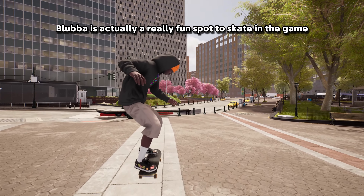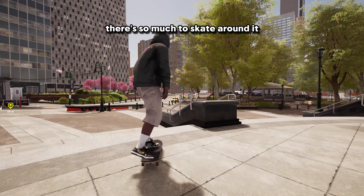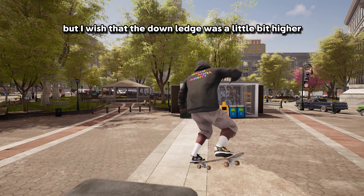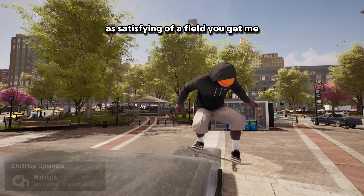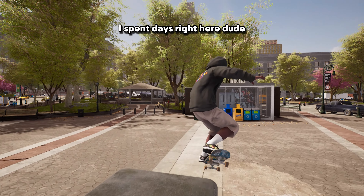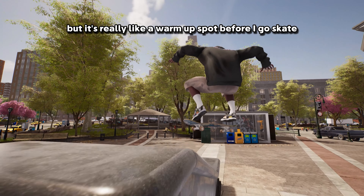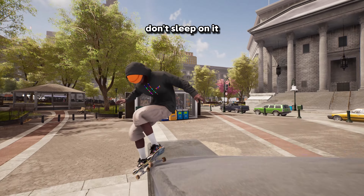Blubba is actually a really fun spot to skate in the game — there's so much to skate around it, but the ledges themselves are kind of small. The one with the rails is kind of fun. I like to do double grinds, and this tiny one is kind of high so it's got a nice height, but I wish the down ledge was a little bit higher so I can skate it going faster and still have a satisfying feel. When I first got the game I spent days right here, and now I skate it as a warm-up spot before going somewhere more technical or challenging — but don't sleep on it.